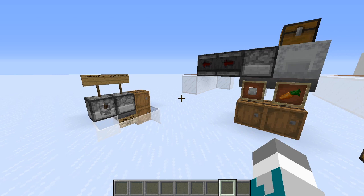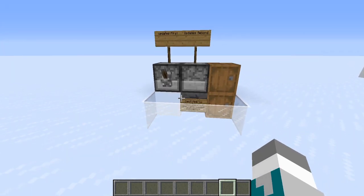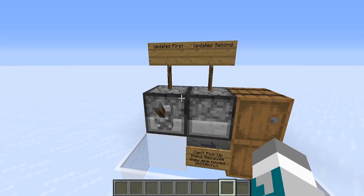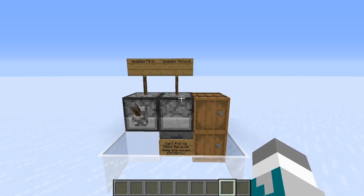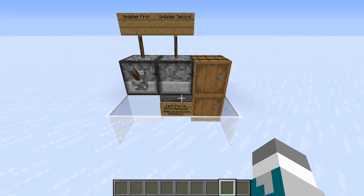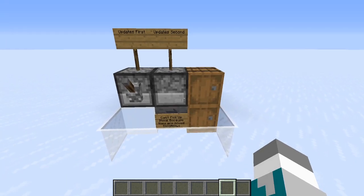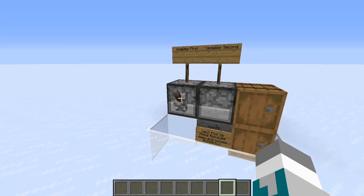In case you don't know what instant dropper chains are, basically we power two or more droppers in the exact same tick, but because of update order, this dropper is going to activate first, then this dropper is going to activate. But because it's all in the same tick, the items are going to move through the droppers instantly, which means this hopper is never going to be able to pick up items from this dropper and put them into this bottom barrel. So all the items are only ever going to end up in this top barrel.